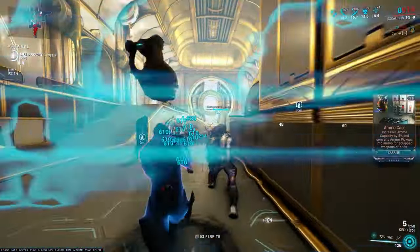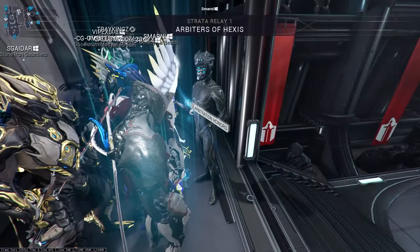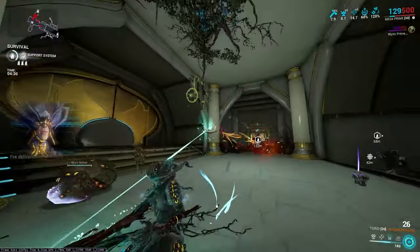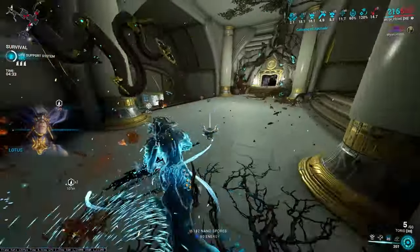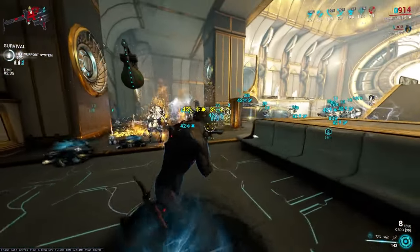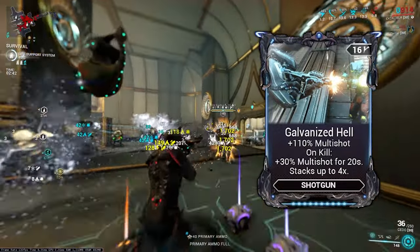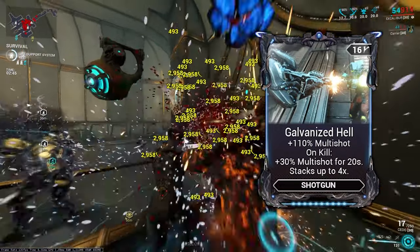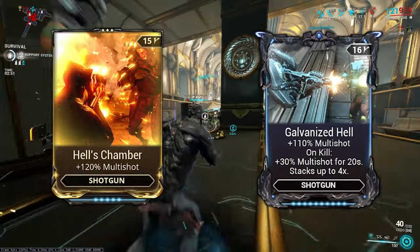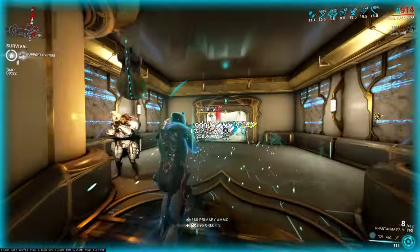Before we get started, let's talk about the two things that can really improve your damage. The first is Galvanized Mods. These mods can be purchased from the Arbiters of Hexis using Vitus Essence. Vitus Essence can be found from arbitration missions. These Galvanized Mods are the link between Starchart and Steel Path. Galvanized mods are a variant of certain mods that have a certain criteria, and when that criteria is achieved, it gives additional buffs. For example, Galvanized Hell gives multishot to shotguns, and on kills, it gives additional multishot up to 120% — so 230% in total. Compare this with its base version, Hell's Chamber, which only gives 120% multishot. Galvanized Mods start out slower, but in the end give a bigger buff.